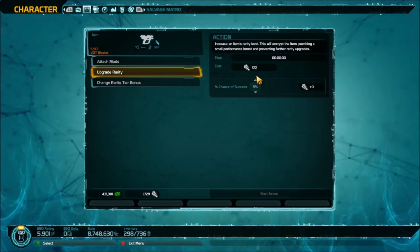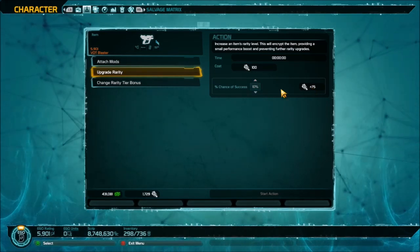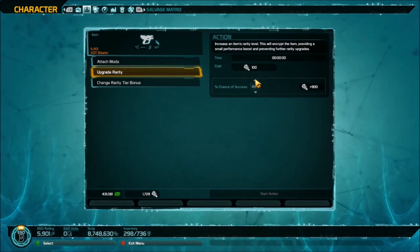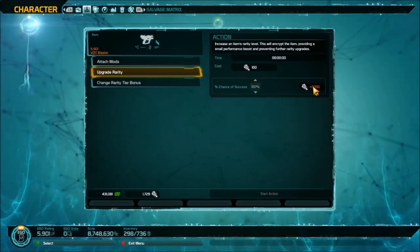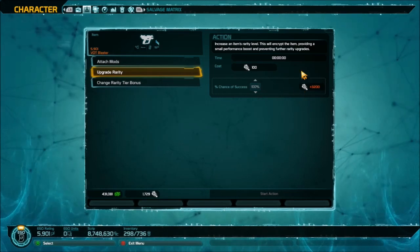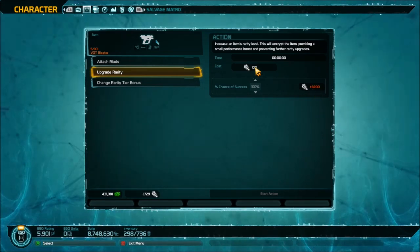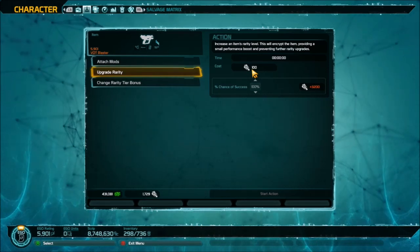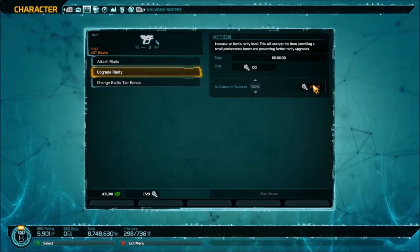That is a big change and can get very, very expensive very fast. Five percent is not a very big chance for 100 arc forge. But you can increase your chances — each 10% increase costs another 75 arc forge, so as you go up it gets a little bit cheaper.